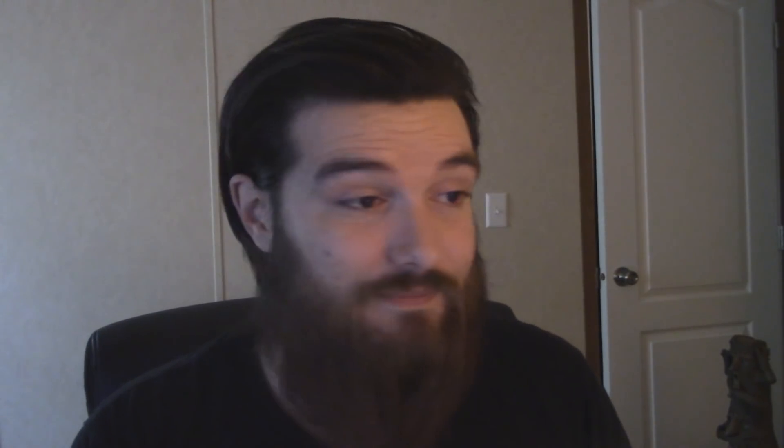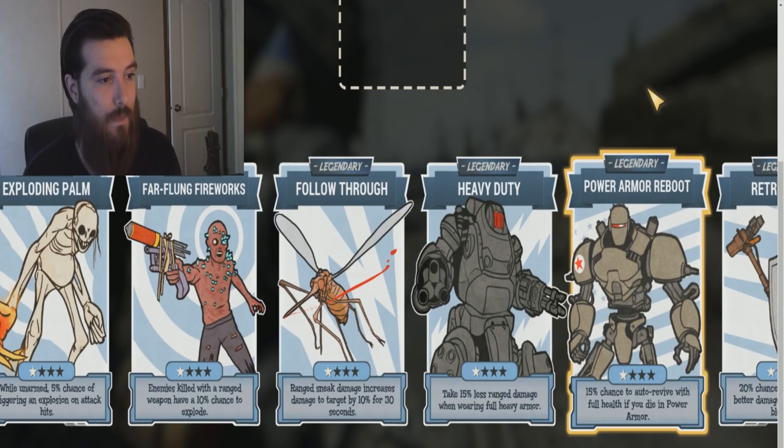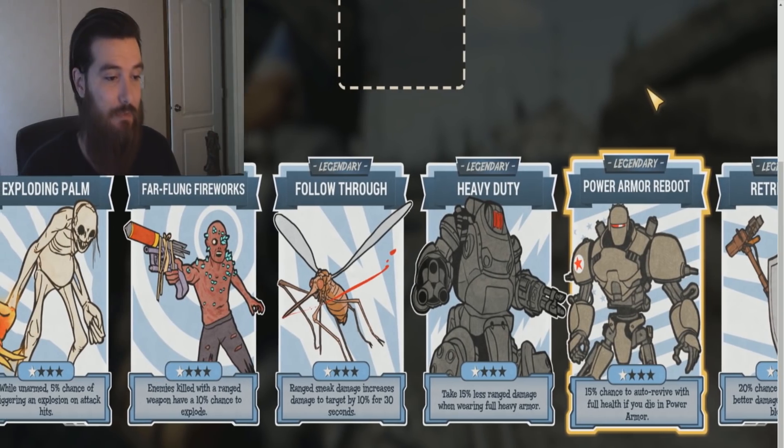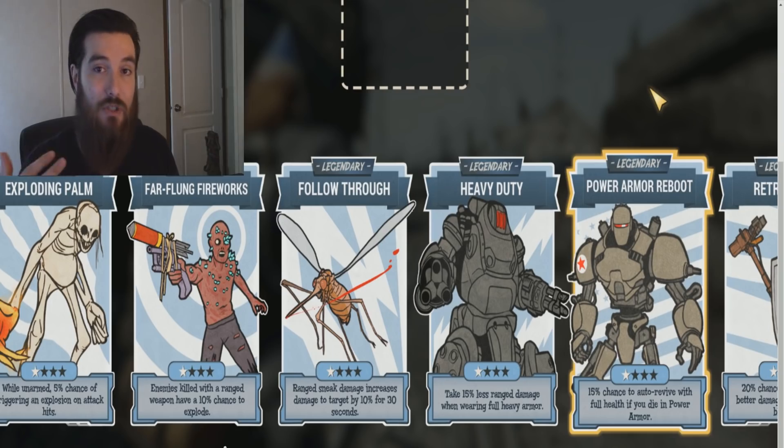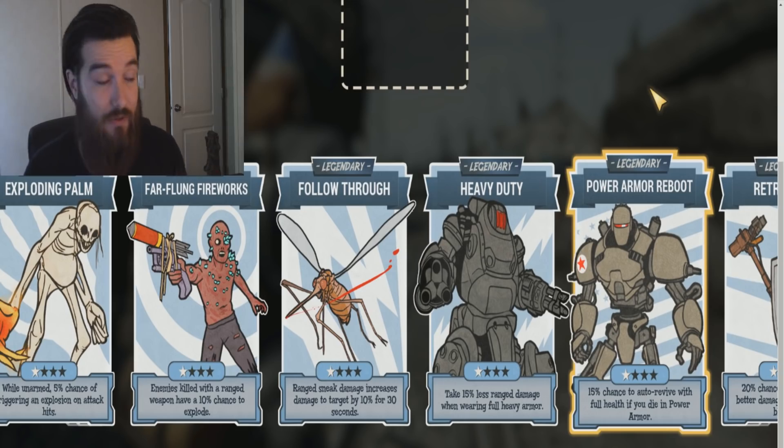Next up we got Far-Flung Fireworks: enemies killed with a ranged weapon have a 10% chance to explode. That seems pretty pointless to me, because there are already perk cards out there that make enemies explode, such as Bloody Mess. Then again, I think it's talking about a Demolition-style explosion. Still, it seems pretty pointless because you have to take out an enemy and once you take it out, it explodes — so what? I guess it could be kind of handy for hordes, but I don't think it's worth investing into that perk card personally.